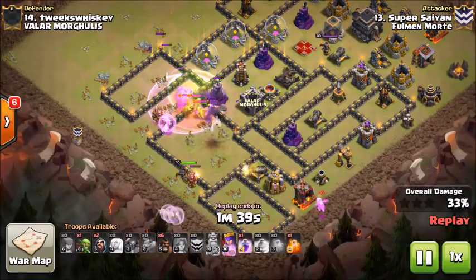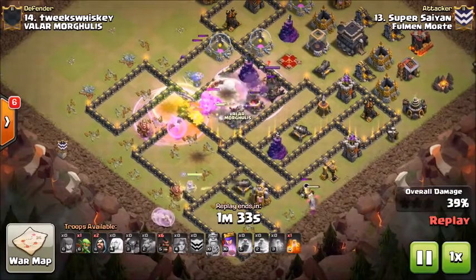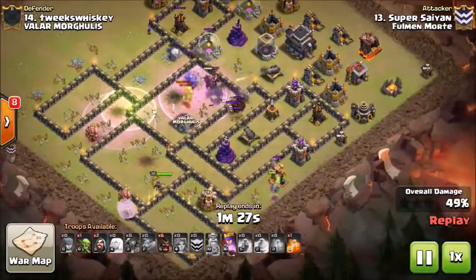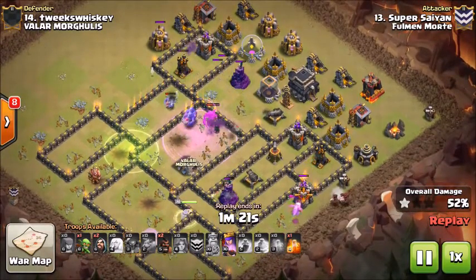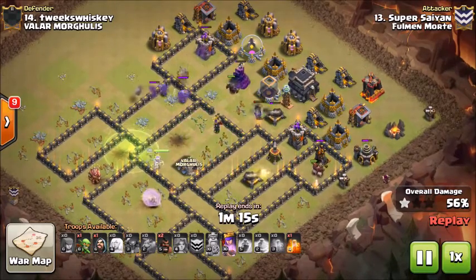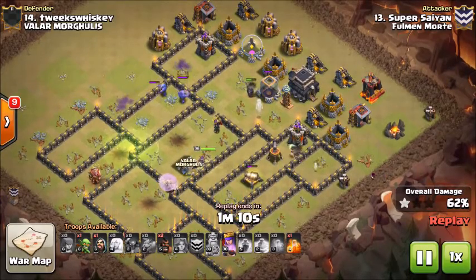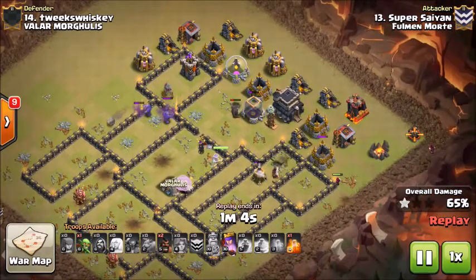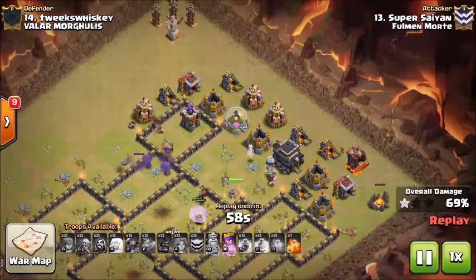The queen steps up and comes through that wall. He has a poison down on the clan castle working on the baby dragons, and that healer steps up to the PEKKAs in the core to keep them up as they're working through. The queen is now working on the bottom side taking out trash, and he has a baby dragon working from six o'clock up towards the four o'clock area taking out outside towers. He then trails in some hogs on the bottom side to start taking out bottom-side towers as the PEKKA and bowlers work through the top side. The queen steps up picking up the trash the PEKKAs and bowlers had left.